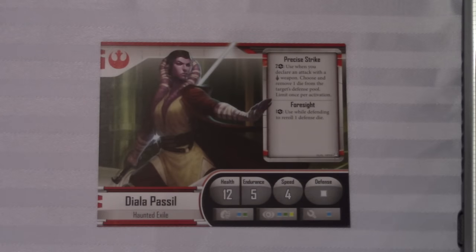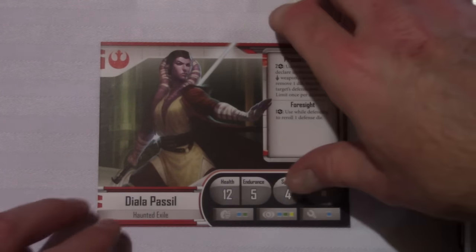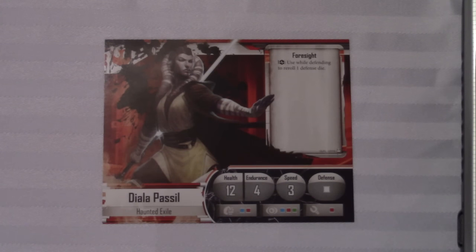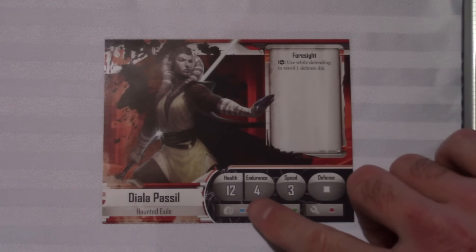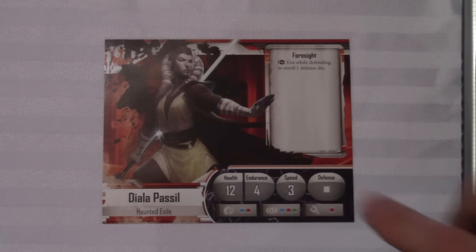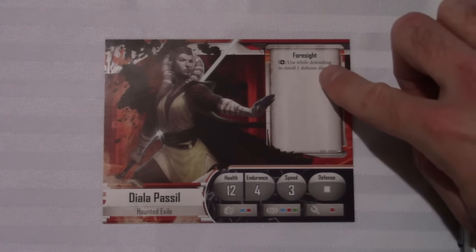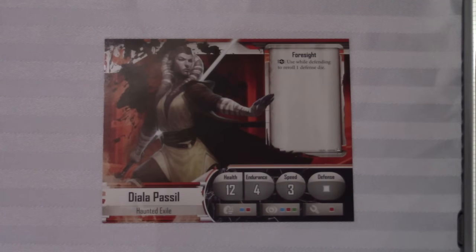Rebel players are essentially trying to manage two resources: their health and their endurance. When a hero's health is reduced to zero, they become wounded, and then you'd flip this card over, just like that. One thing I think is really clever in this game is that a wounded character's stats and abilities change. You can see their health is the same, but their maximum endurance is reduced by one. I like how this simulates the character being injured by not being healthy enough to perform special abilities. They had two abilities to begin with, but now that he's wounded, he can only use the one ability.